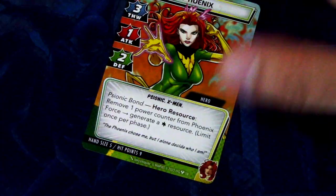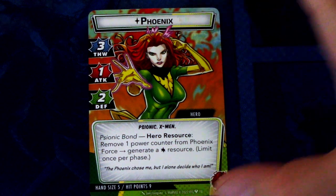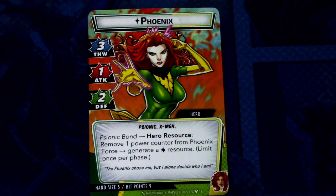Then we have the Hero side. Phoenix has 3 thwart, 4 attack, 2 defense — that's quite a lot. Psionic and X-Men traits, Psionic bond. Hero resource: remove 1 power counter from Phoenix Force to generate a wild resource, limit once per phase. Hand size is 5 and 9 hit points.